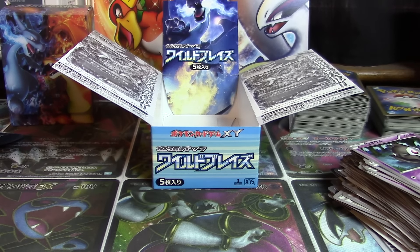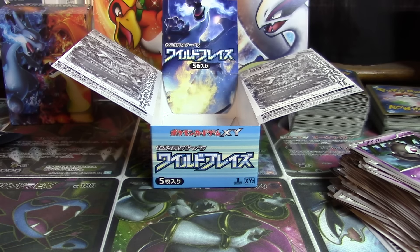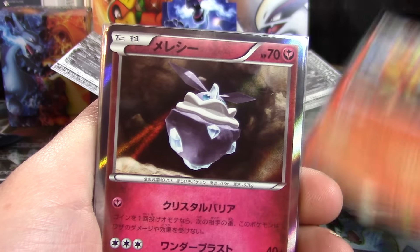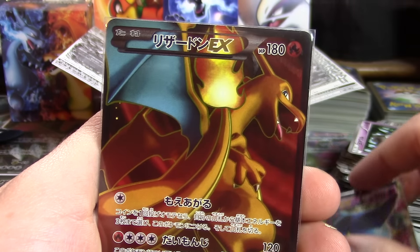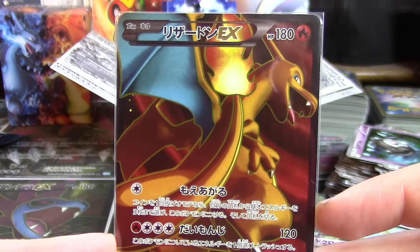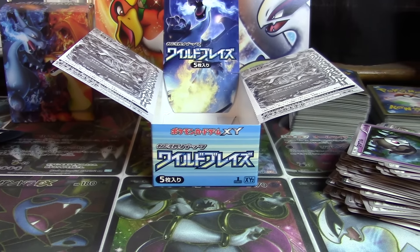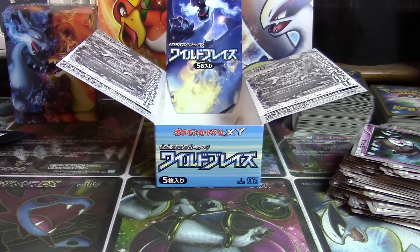I do believe our first Midnight Fire opening was a success. Holographic pulls in this booster box were Dustnoir, Florges, Shiftry, Druddigon, Pyroar, Carbink, and Milotic. Also Kangaskhan EX and Toxicroak EX, and some might argue the pull of the set — this glorious Charizard EX full art. Thank you so much for watching — make sure to hit the like button, subscribe to continue seeing Japanese openings every day on this channel, and I'll be back in 24 hours, midnight tomorrow, to kick off another Wild Blaze booster box. Hope to see you there.